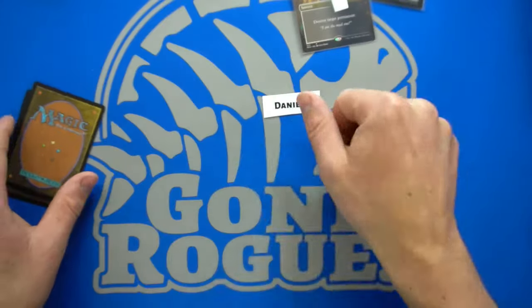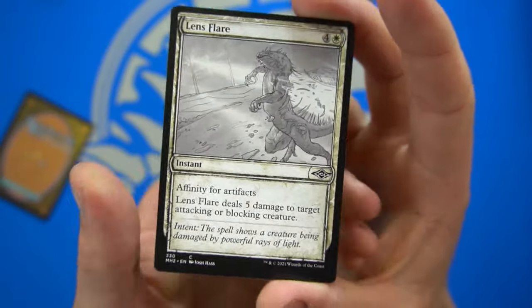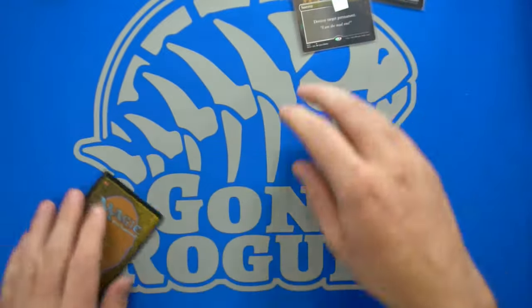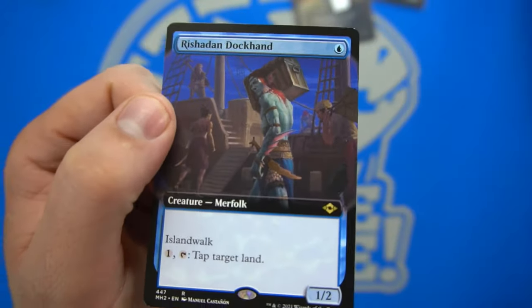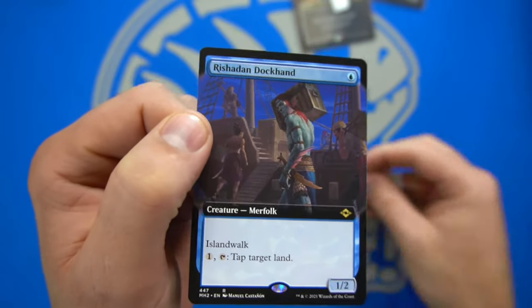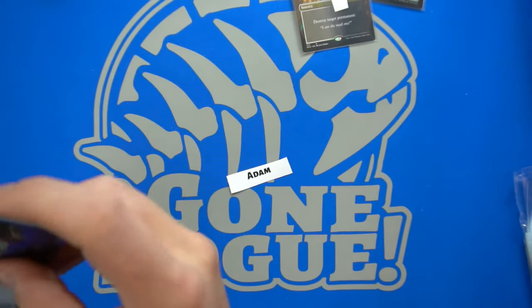We have Daniel, who gets the Lens Flare in concept art. I don't see the clutch pieces — I thought a lot more concept arts would be in these. Then last but not least is the Rashadun Dockhand. This one is for Adam. Adam gets a Rashadun Dockhand with the full art. Not a bad card. And that is the first pack.